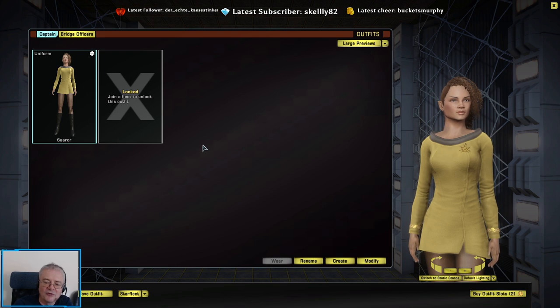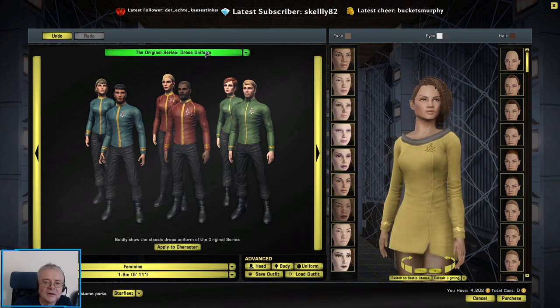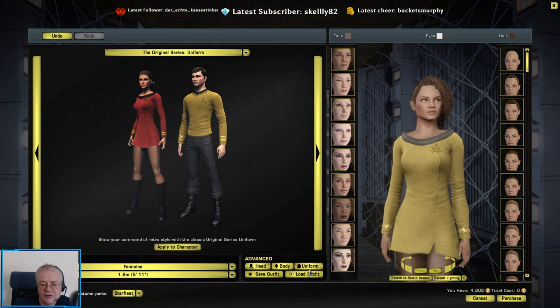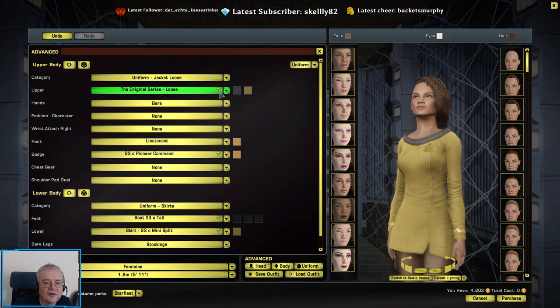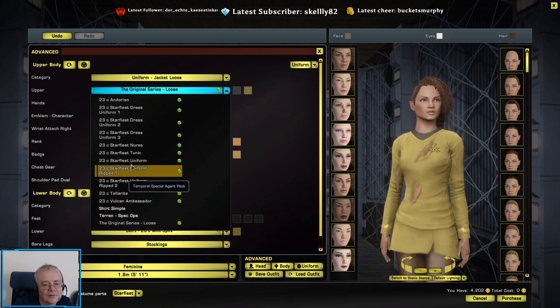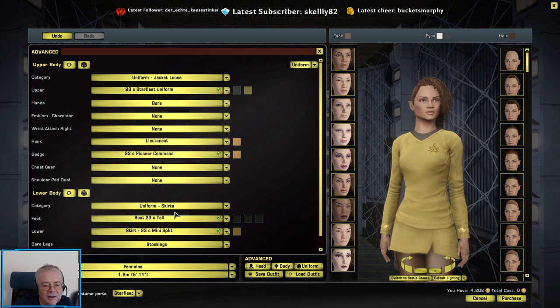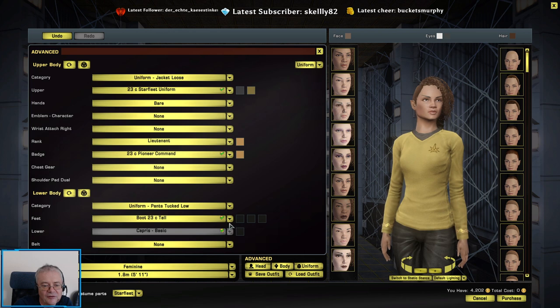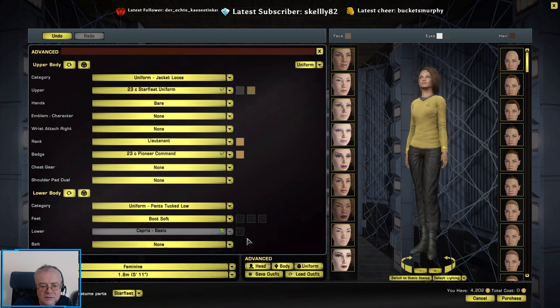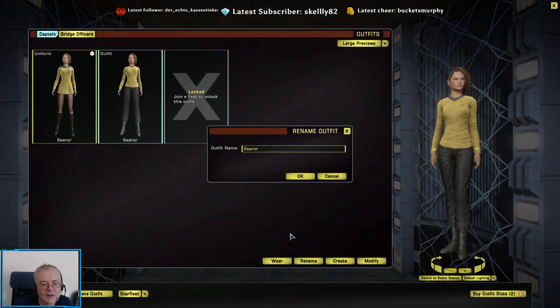So, I'm going to create some alternative uniforms as well, within... If I create a uniform... I don't need to because that's going to just give me the same. So I'm going to... There we go. Starfleet uniform. Change it from skirts. So, this is an alternative. She now has a landing party outfit.